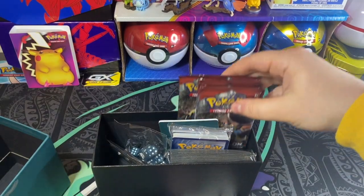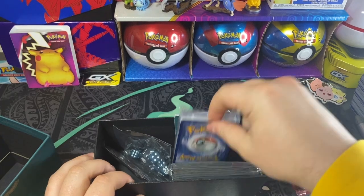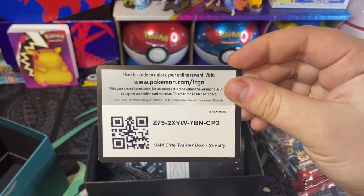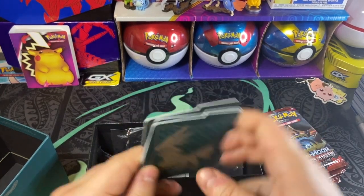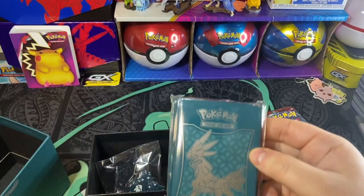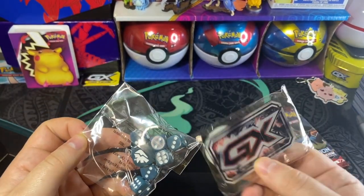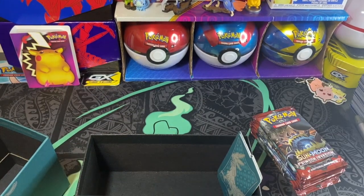We got our eight Crimson Invasion packs right here ready to go, all the energies you could possibly need as always. Here's that online trainer code for you guys who play the online game. The Silvally dividers, which will be handy because I need to organize some more cards, and then we got more sleeves and of course the dice and markers, and this is a different GX from what I normally been opening, so that's cool to have as well.